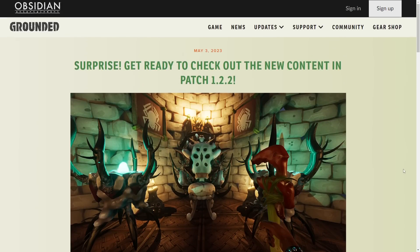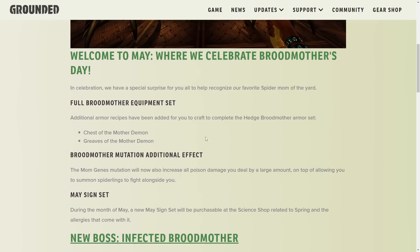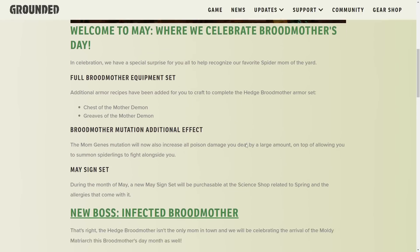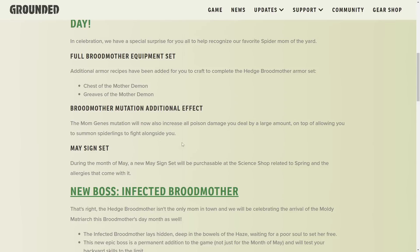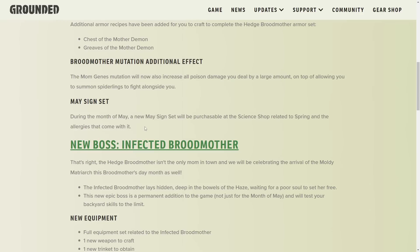This is the 1.2.2 update dropping on May 3rd. We're here to celebrate Brute Mother's Day. In celebration, we have a special surprise, all to help recognize our favorite Spider Mom of the Yard. A full Brute Mother equipment set — additional armor recipes have been added to complete the Hedge Brute Mother armor set: Chest of the Mother Demon and Greaves of the Mother Demon. The Mom Genes mutation will now increase all poison damage you deal by a large amount, on top of allowing you to summon spiderlings to fight alongside you. During the month of May, a new May Sign Set will be purchaseable at the science shop related to spring.